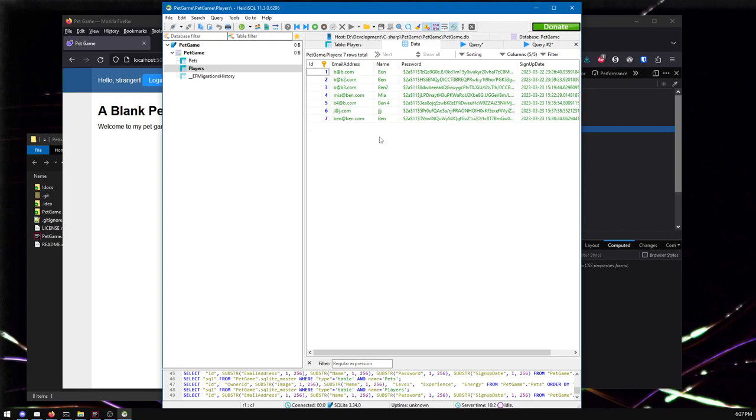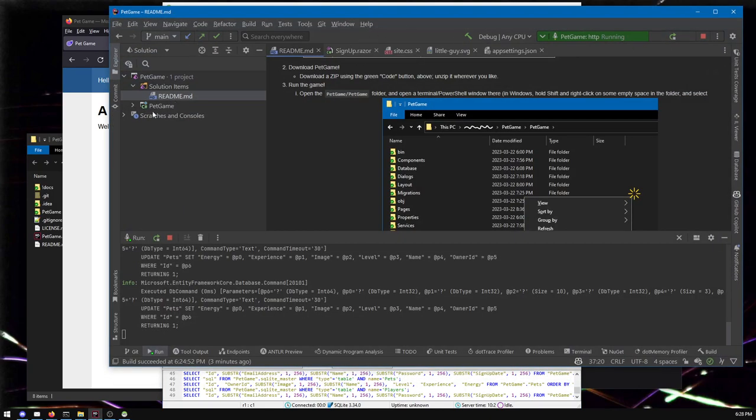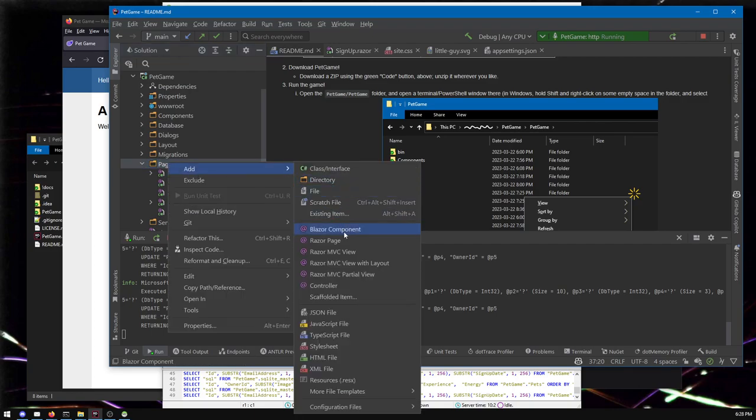I've signed up numerous times to test things — most of them are uncreatively named Ben. But let's make a page where we can see all of these players, just to list them out. I'm not going to worry too much about — well, we'll see how advanced I want to get. We could add things like next page, previous page, jump to page — that kind of stuff. I think that might take a little long for this kind of video.